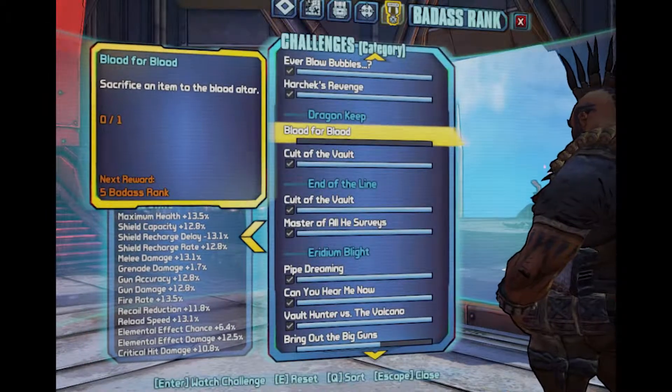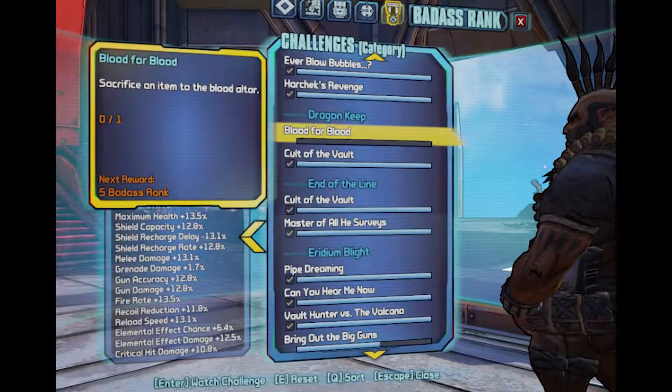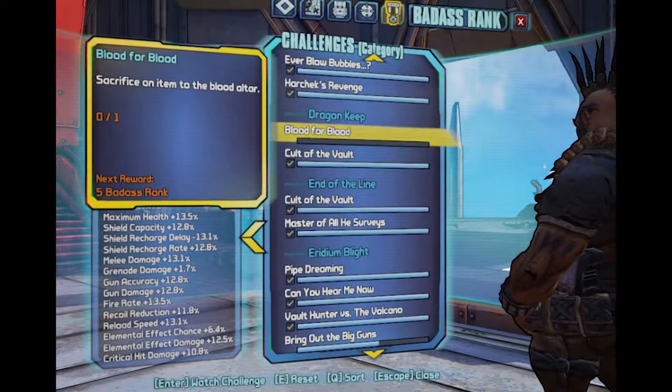Hello everyone, welcome back to another Borderlands 2 guide. Today we're going to be doing Blood for Blood, which is sacrifice an item to the blood altar.